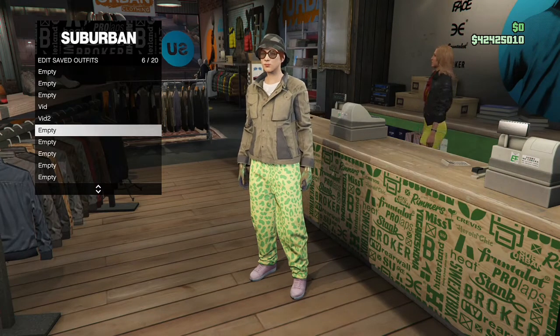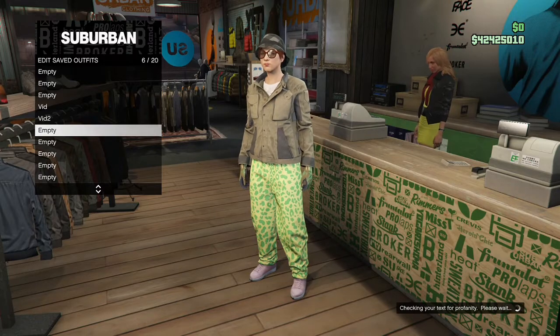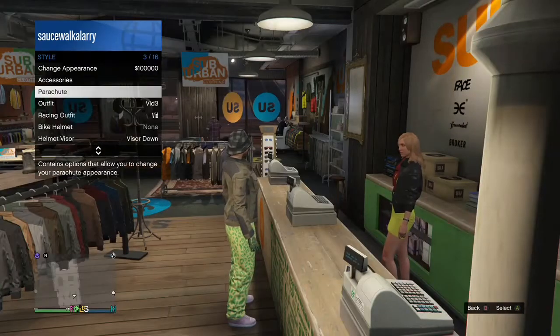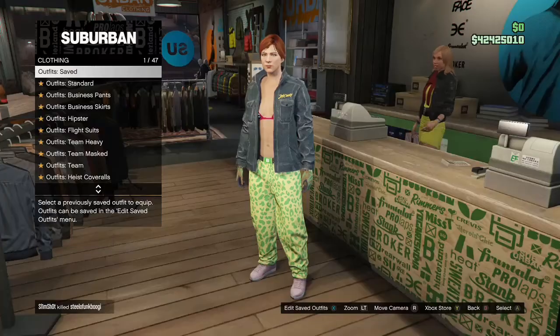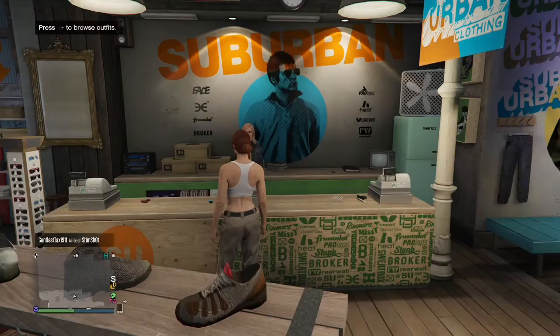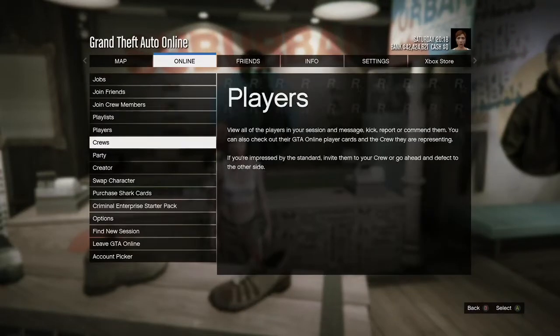When you're done saving the outfit, back out, open your interaction menu, and put on the first outfit that we made. Then hit right on the D-pad, go to Standard Outfits, and buy the Chica outfit. After that, hit your pause button, go to Online, and go into Creator.